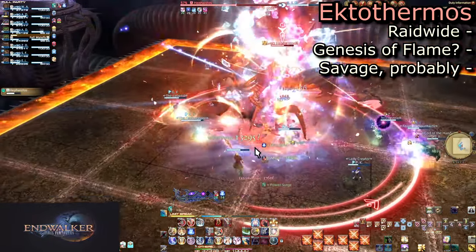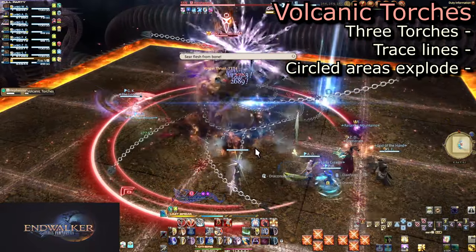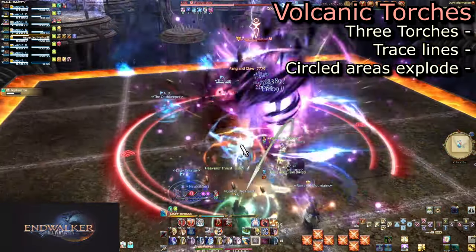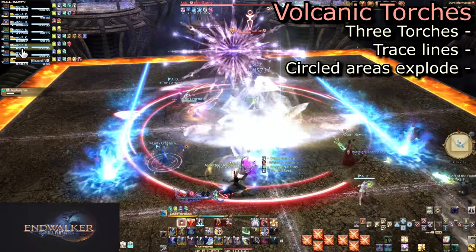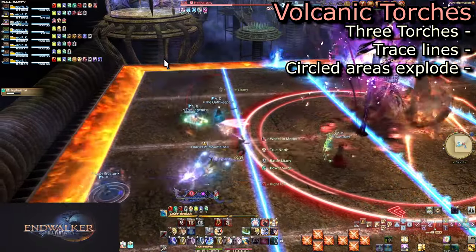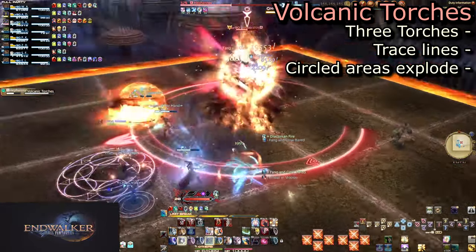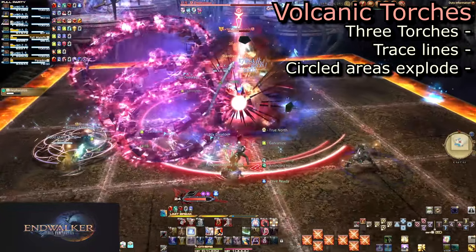Returning to fire form, he will add in his final set of mechanics. Volcanic Torches will be spawned at the edge of the arena and start to trace lines across it. Anywhere a full square is circled will turn into an explosion. Rather than watching the endpoint of the circle, watch the opposite side of where the torches begin. If the torches cross one width of the squares, that entire line is going to be set ablaze. If it does not have fire across it, you will be safe in that line.